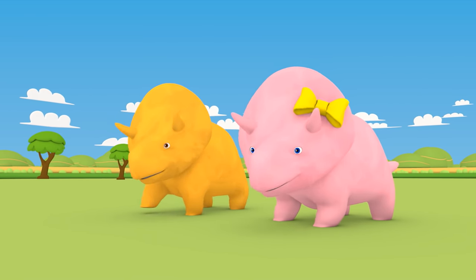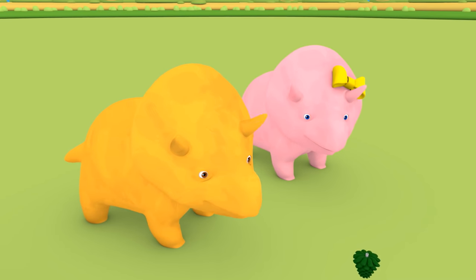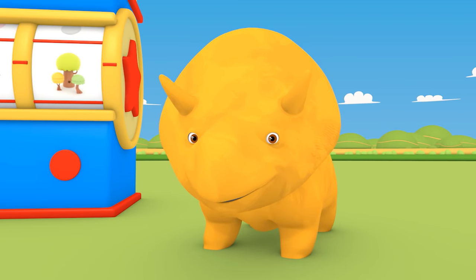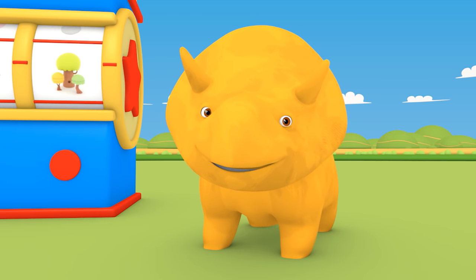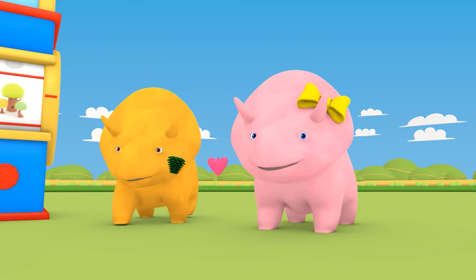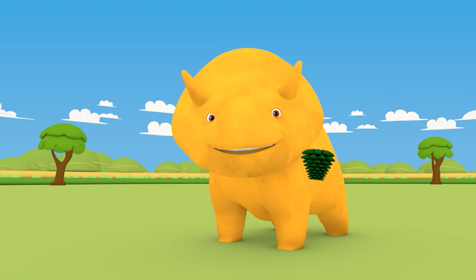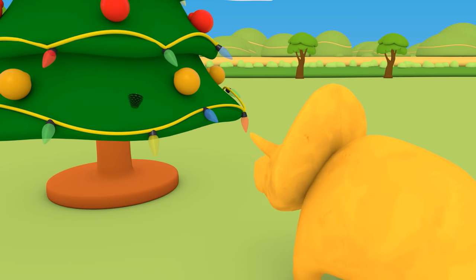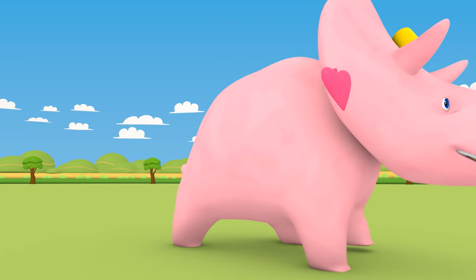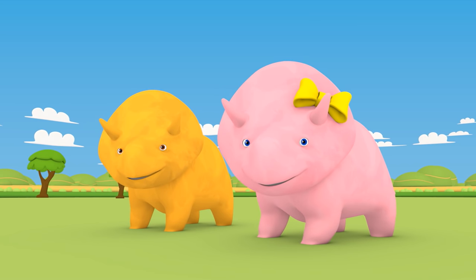Uh-huh! Okay, Dino, you take the green ornament, and Dinah, you take the pink! You want a Christmas candy cane, Dino? Let's get you a candy cane when we finish decorating the tree! Okay, let's put the ornaments on the Christmas tree! Okay, Dino, place your green ornament on the tree! Perfect, Dino! Your turn, Dinah! Place your pink ornament on the Christmas tree! Great, Dinah! Well done, Dino and Dinah! You learned many colors today!